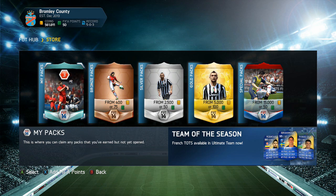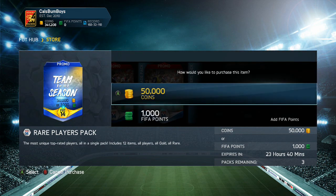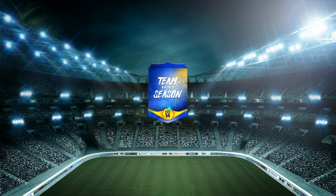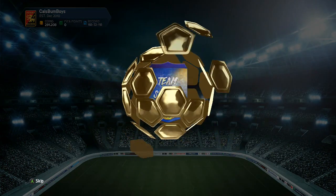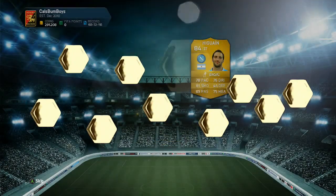Hopefully we have better pack luck than what we just had. Right, so we're here on my main account and we're actually going to open up some of these 50k ones. In the first three it wasn't all that great — we did get an inform so we can't cry too much, but we're looking for that blue, the blue dream as it's known on Ultimate Team. Show it to me EA. What is it going to be? Higuain.